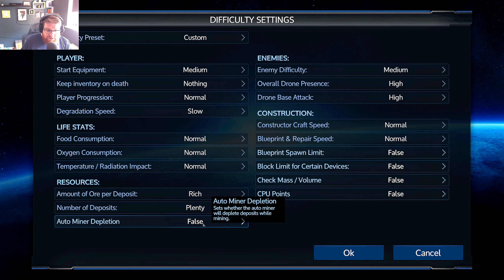Those are the difficulty settings I'll generally run with. New players might want to take the mass/volume and CPU settings with a pinch of salt. Alright, let's go - welcome to Scillian, this desert arid barren planet.